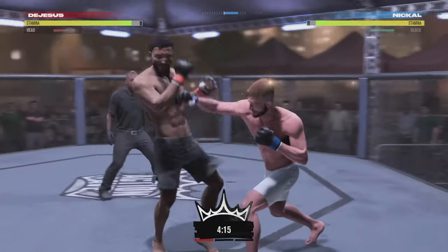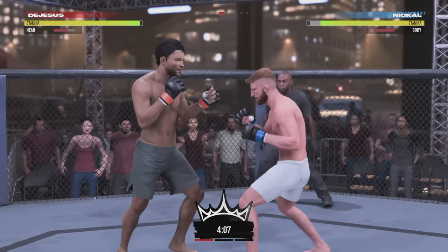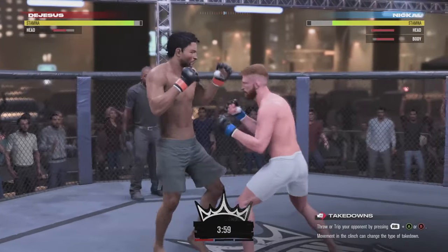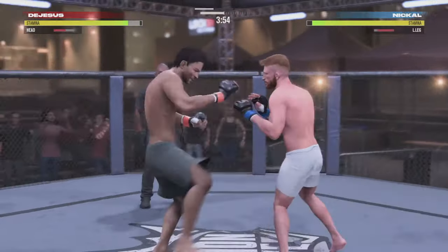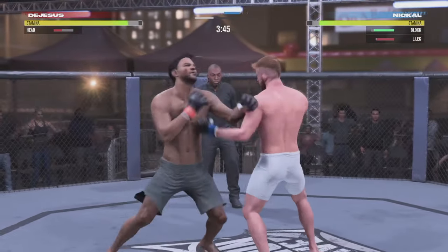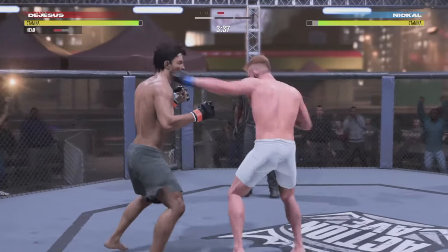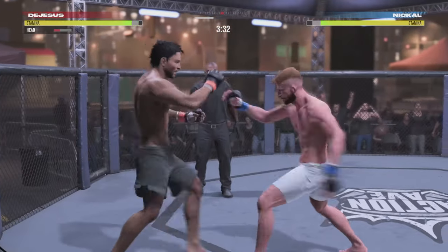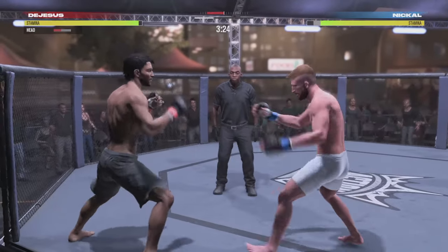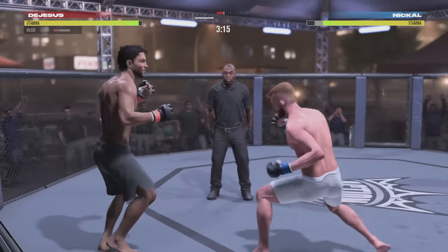I actually enjoyed UFC 3's career way more than 4. I was playing that a few days before this game came out. They changed the striking up a little bit — I actually like the new controls, I wasn't sure what they were at first. That's why I didn't know how to take anybody down or clinch. I was used to the UFC 3 controls, but takedowns feel really good, clinch feels really good. You hold the L1 button to throw hooks, A and X for straight jabs, and for uppercuts you hold R1 down depending on which hand you want.